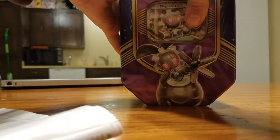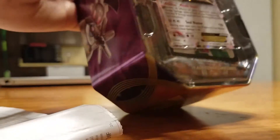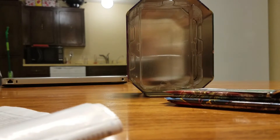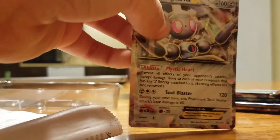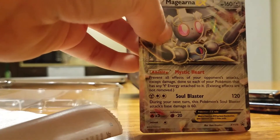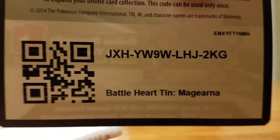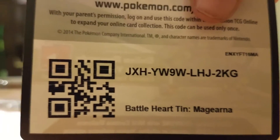So I'm going to open this. As you can see first, there is the EX. I'm going to pull this out — right here is the EX, it's the Magearna EX. And then we have a code card. I'll go ahead and give that out since I do code giveouts every single time I open up a pack. It's the Battle Heart tin.